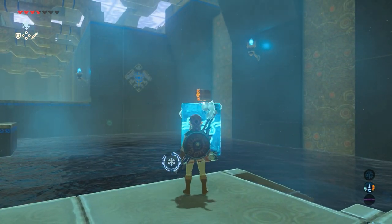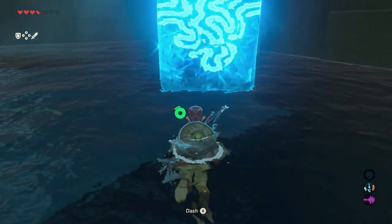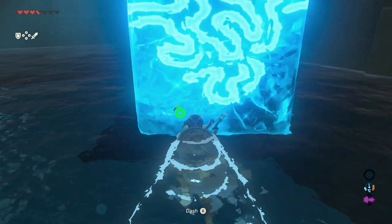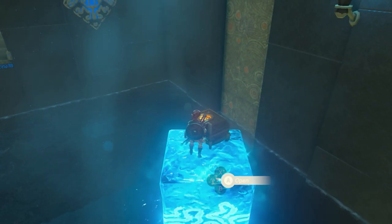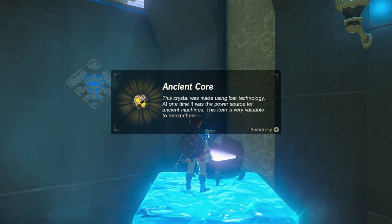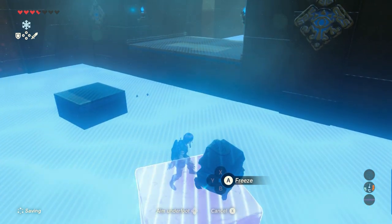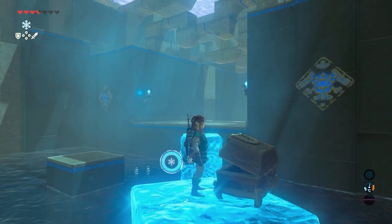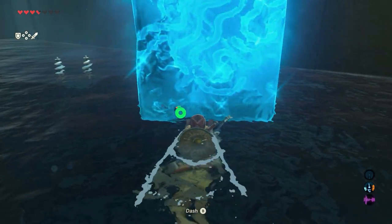Get your Cryonis rune again and place it underneath that treasure chest. Climb up, open the treasure chest — an ancient core is in it. Now use your Cryonis rune again and place an ice block near the wall so that you are able to jump up that wall.